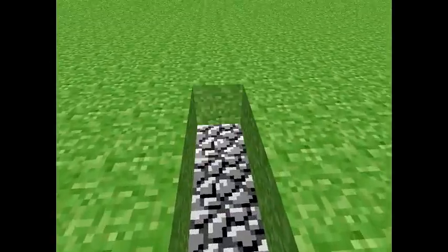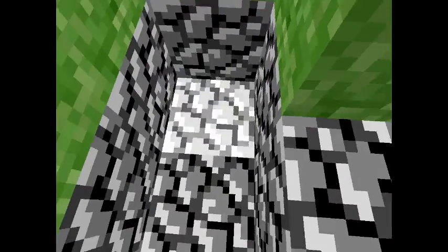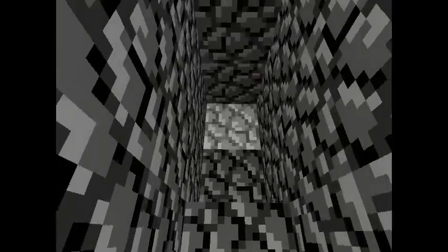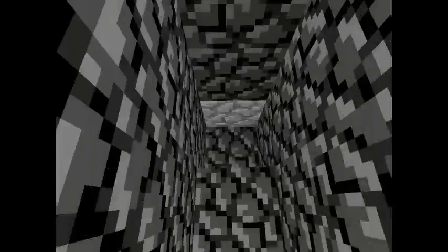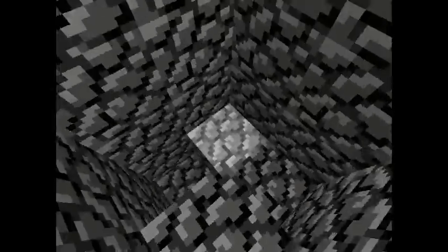Using the R button you can reload the entire world. Textures are only cobblestone. Let's go down here a little. You can jump, so we can get out if we want to. As you can see, there's nothing all the way down here. Just cobblestone everywhere. No real terrain generation.